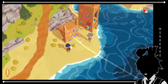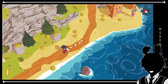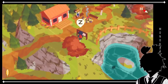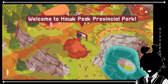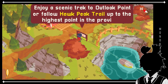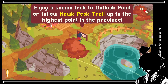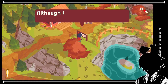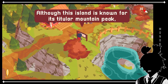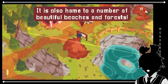Hey, Lina. Are you a squirrel? Maybe. Alright. Oh, a sign. Welcome to Hawk Peak Provincial Park. Enjoy a scenic trek to Outlook Point or follow Hawk Peak Trail up to the highest point in the province.